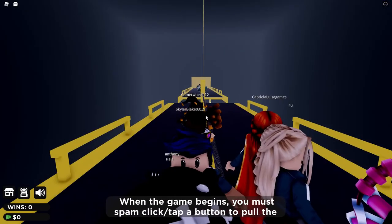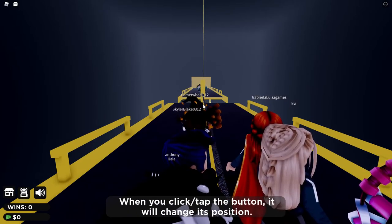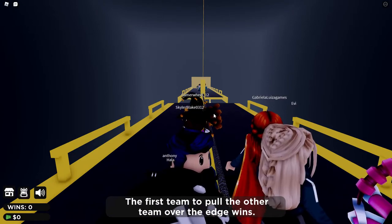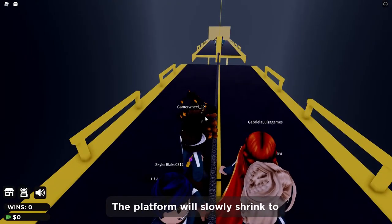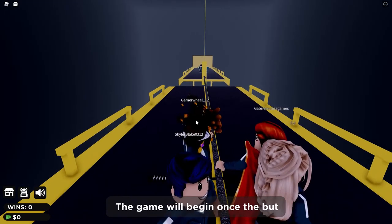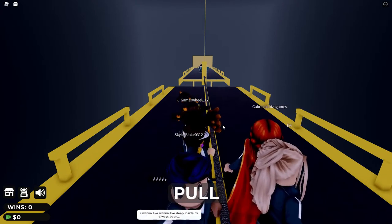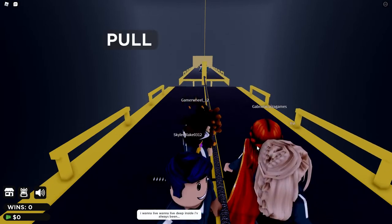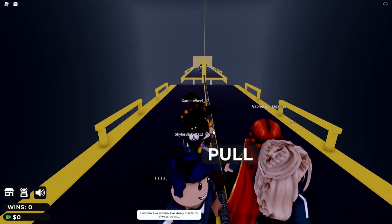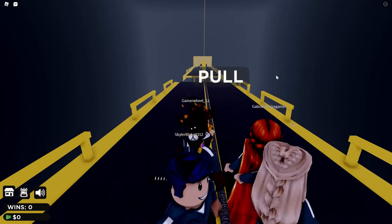When the game begins you must spam click a button to pull the rope. When you click the button it will change its position. The first team to pull the other team over the edge wins. I don't want any AFK people — the platform will slowly shrink to avoid a long game. Okay, let's do this — pull! Come on guys, we got this! Pull, pull — come on, we cannot lose!